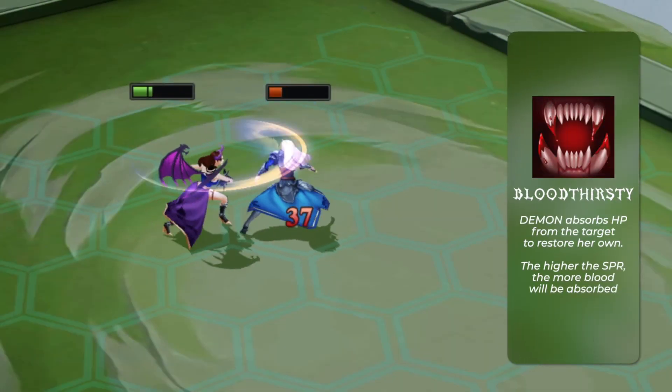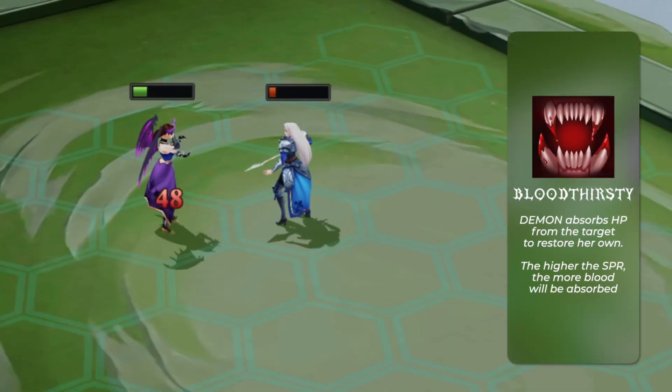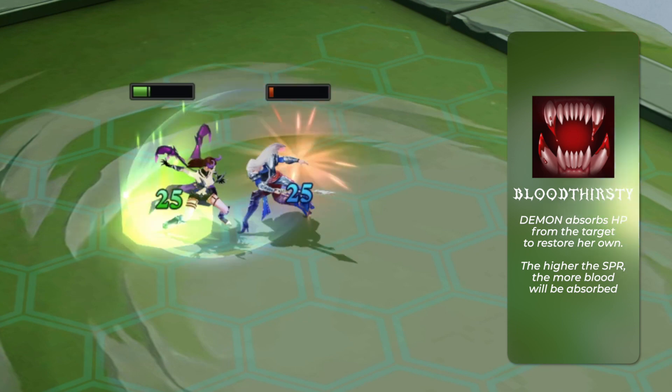Demon absorbs HP from the target to restore her own. The higher the SP are, the more blood will be absorbed.